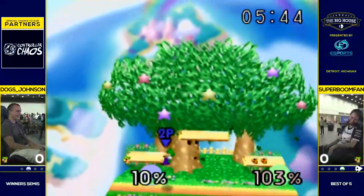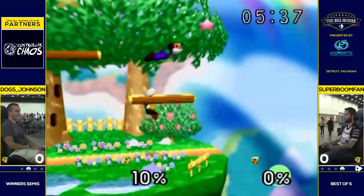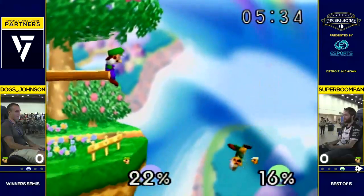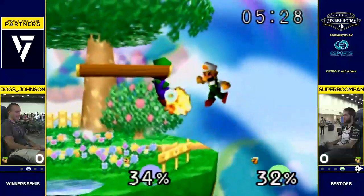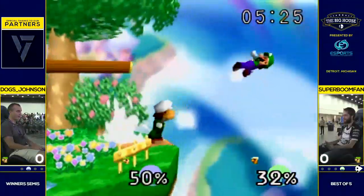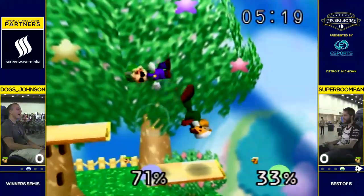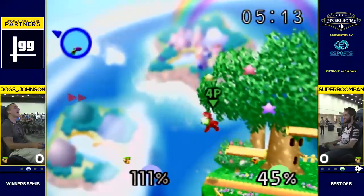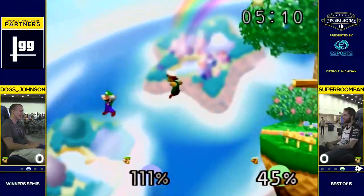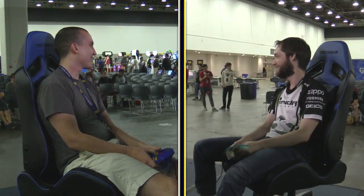And that should do it. Last stock for Luigi dittos here. I wonder if they're going to switch to another ditto after this. Usually every time you see Boom ditto someone, it's really not too close, and Dawgs is looking so impressive right now. Let's see if Boom can get this edge guard. He wanted that fist. Boom just playing with his food here. I don't think Dawgs has the jump. Nope. Super Boom fan will take game one here, Dawgs keeping it so close after that crazy opening.